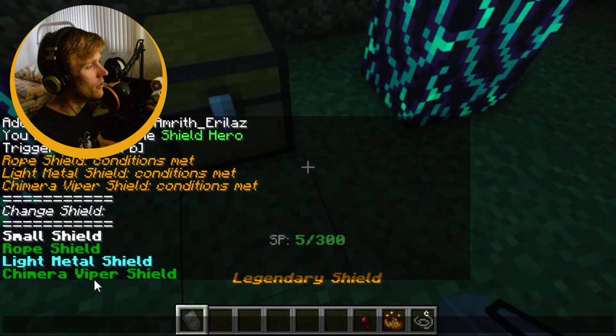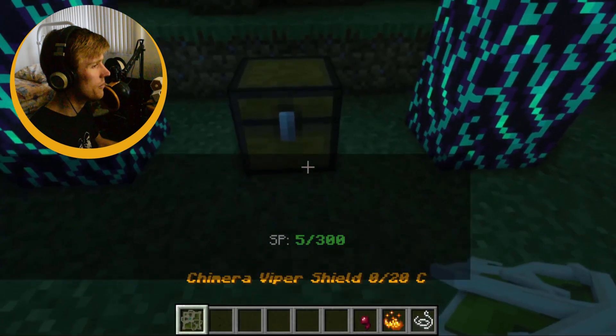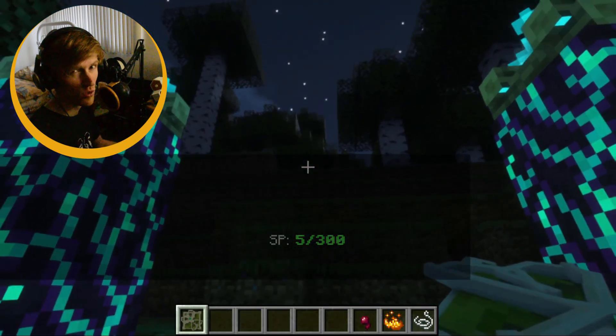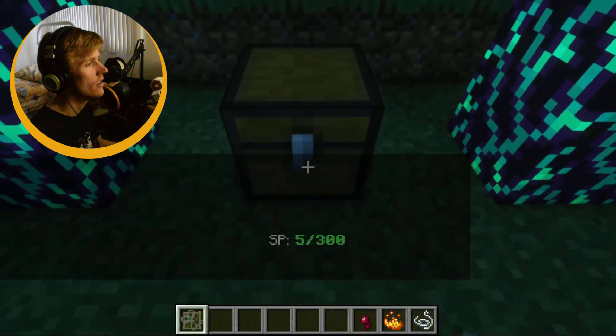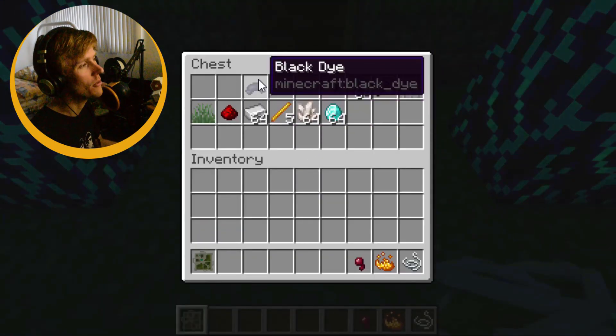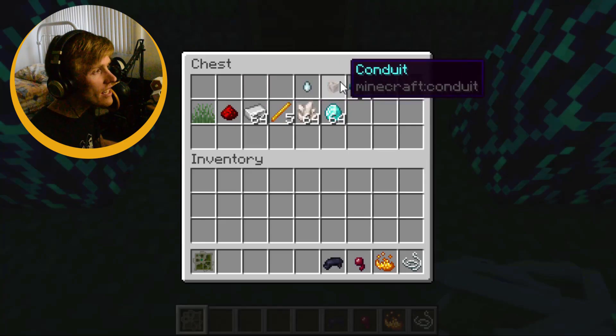So if I drop it, you'll see that they've all been added to the queue. Here's the Chimera Viper Shield. Oh, my SP — it's really bad. But I got the Chimera Viper Shield, so it doesn't cost me SP to change anymore. Got them sweet deals.